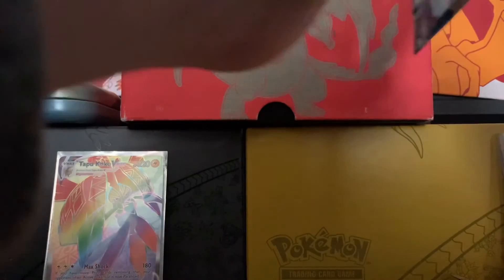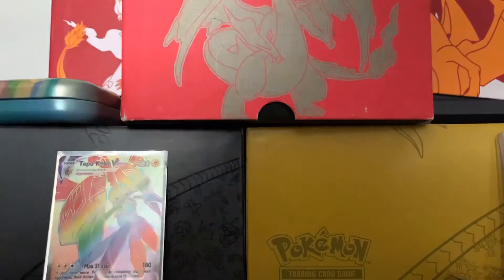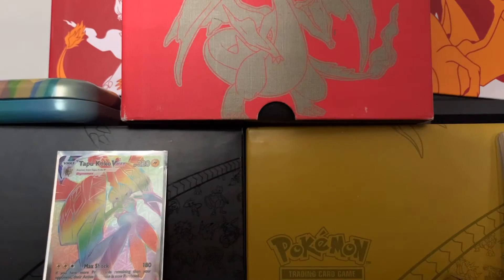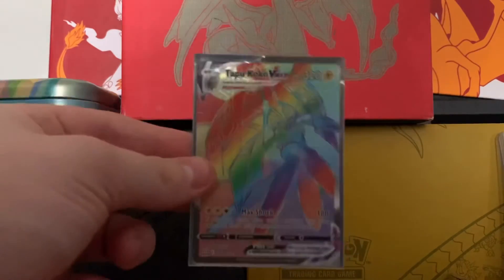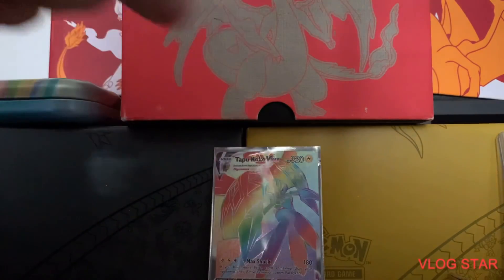Last pack. Come on. One, two, three, four to the front. Here we go. Metal Energy. More Peco. Tool Jammer. Baroxish. Slowpoke. Corfish. Salandit. Roly Coly. Esper. Escape Rope. And Lurantis. Thank you for watching. Here's the good card we got — that's the only one, but it's a sick one. And I'll see y'all later. Make sure to subscribe. Bye.